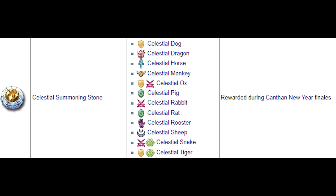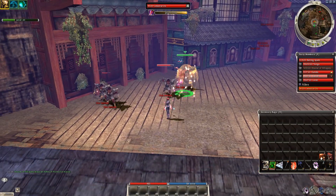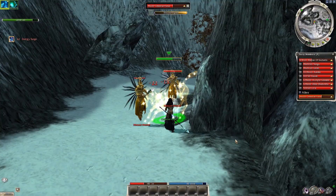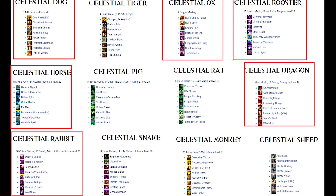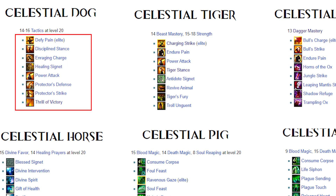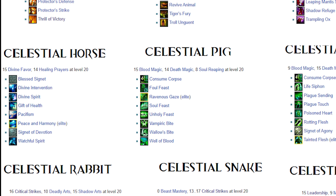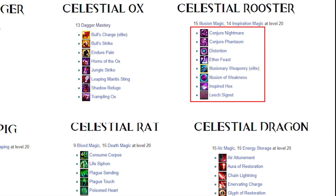The Celestial Summoning Stone is a special one because it summons a random celestial. Sadly they are only available during the Canthan New Year finale, but at least some of the 12 possible allies have great builds. I mark the ones I believe to be worthy. The Dog has Defy Pain, Disciplined Stance, and other defensive skills — a great tank with some minor damage. The Ox has 4 knockdown skills, decent damage, and 2 self heals. The Horse is a monk with healing, condition and hex removals. The Rooster is a mesmer with massive HP degen, interrupts, and a self heal — the armor-ignoring damage is always useful in a tough fight.